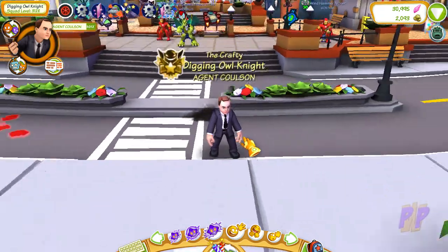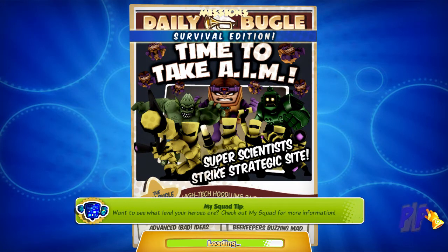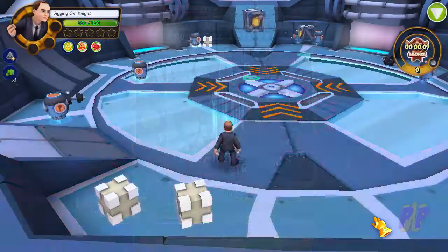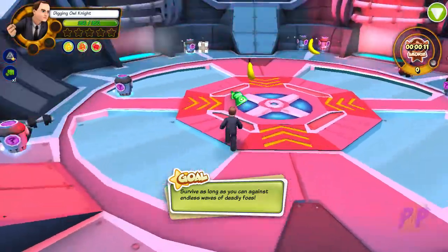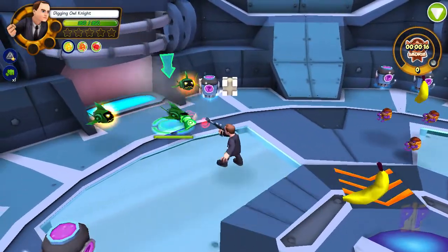That's pretty cool. Let's go ahead, we'll jump on a mission and see what happens. Here we are in this five-edition of 'Time to Take Aim' — the same mission we've been using for all of our level 20 reviews. Agent Coulson — I've played him before. I remember when he first came out I thought it was really cool, I was really excited about him. But after a while, something about him just felt... meh.